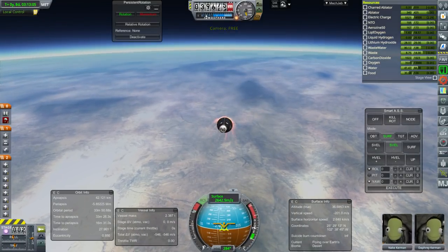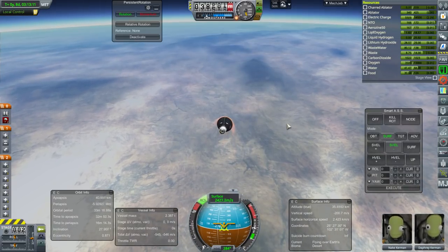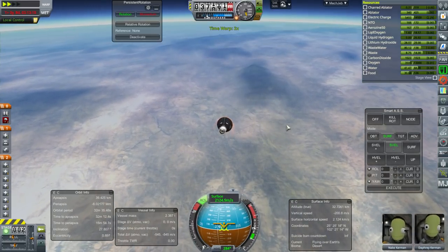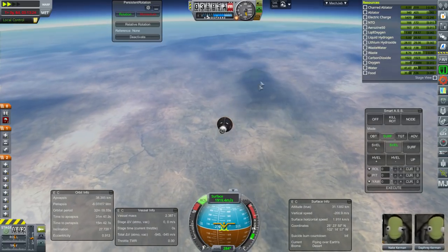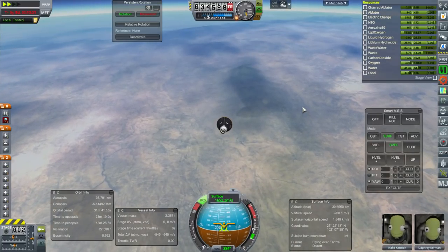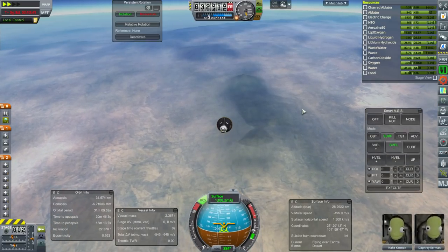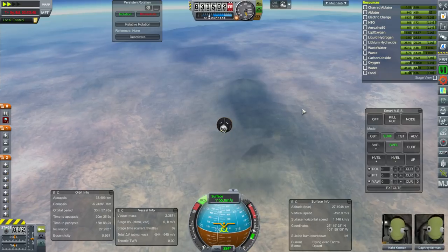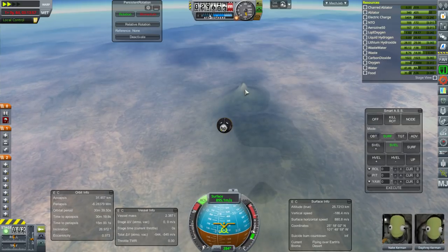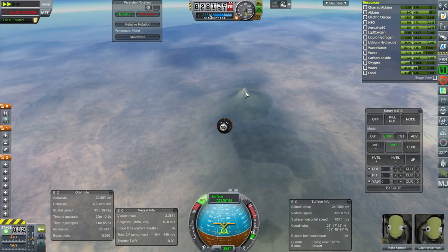Basically the continuation of the Rocky Mountains — not the best place to land. Hopefully the fact that the terrain mesh is really stretched out in Real Solar System means we won't have serious slopes. The biome says desert down there, it doesn't say mountains. Oh, that is a bad peak right there — that just popped out of nowhere. I don't want anywhere near that thing.